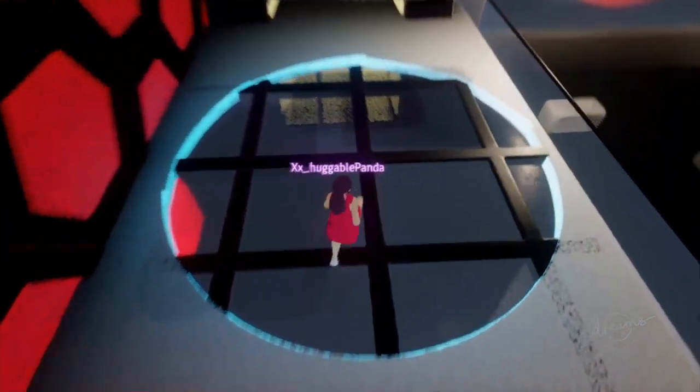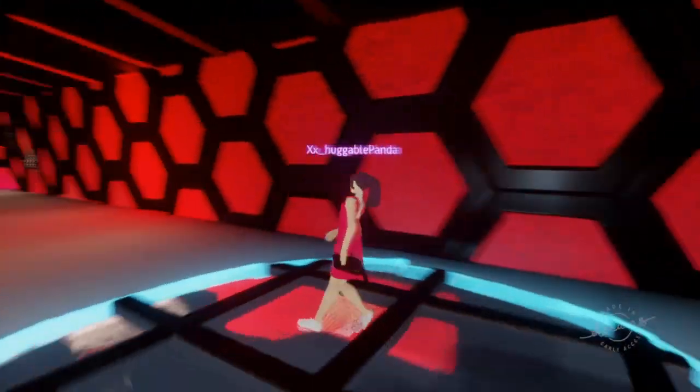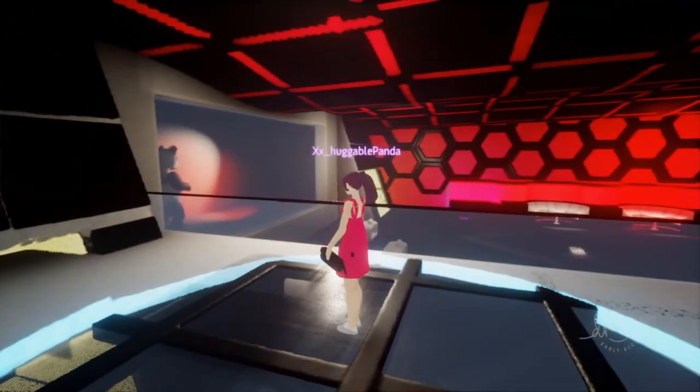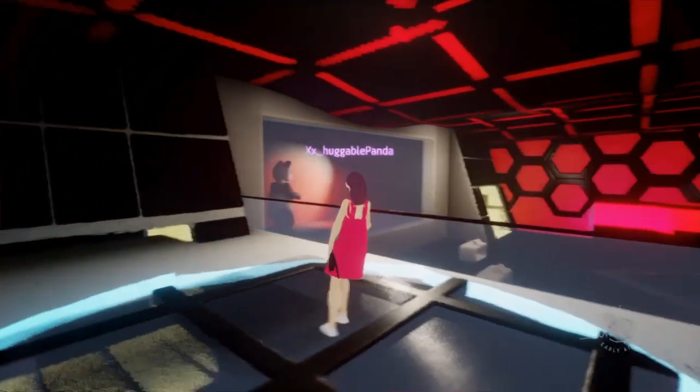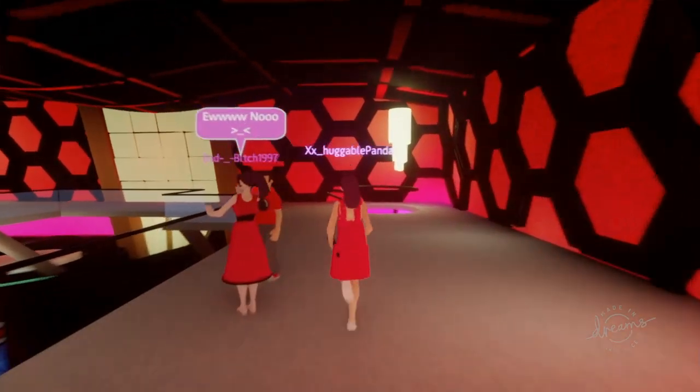We've also got this glass feature over here — it's really difficult to make glass in Dreams but we managed to do it with shiny flex and also a text displayer on the side, so it does have that shiny glass texture.